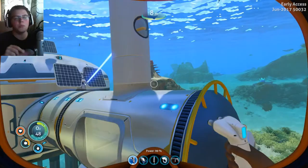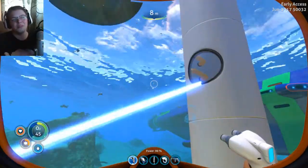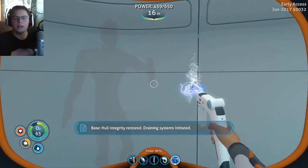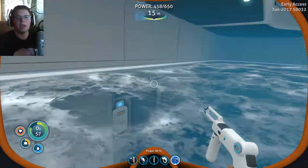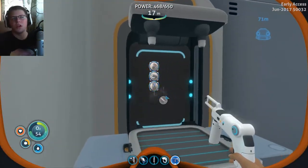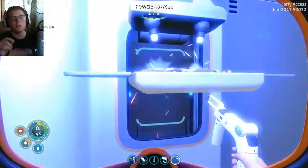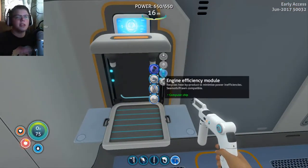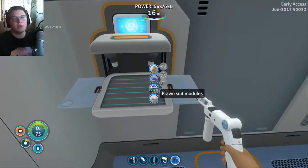The funny thing about this solar panel is I actually wanted to remove it, but I don't know if it's a bug or if I'm doing something wrong — it wouldn't let me remove that one. And for some reason my moon pool was flooded — no idea why, maybe some of the stalkers ran around hitting it. But here we're going to make a lot of torpedoes and we're going to make the torpedo system for the Seamoth. We're going to go ahead and test them and see what these torpedoes do — this is the first time I've ever used them.